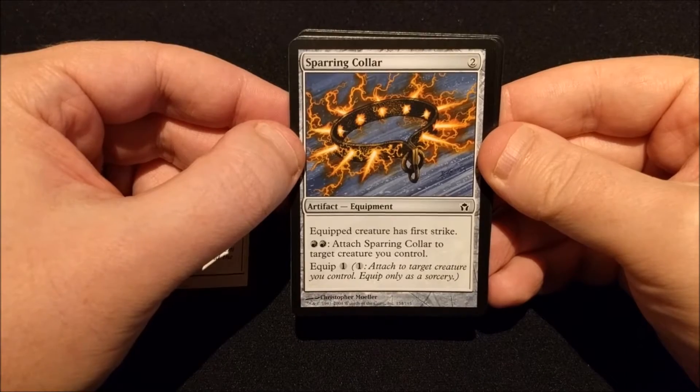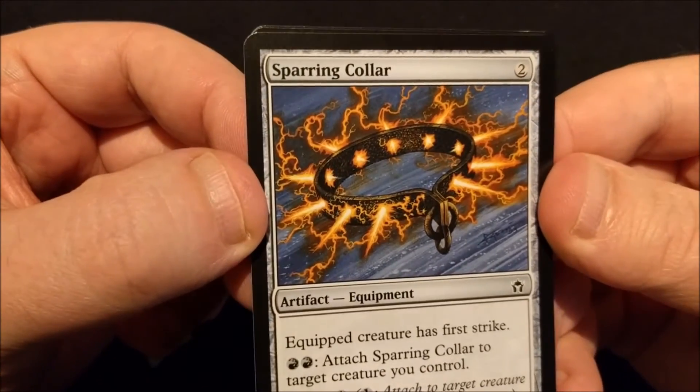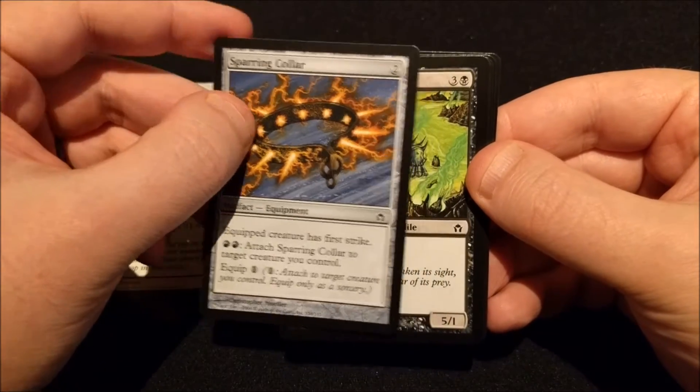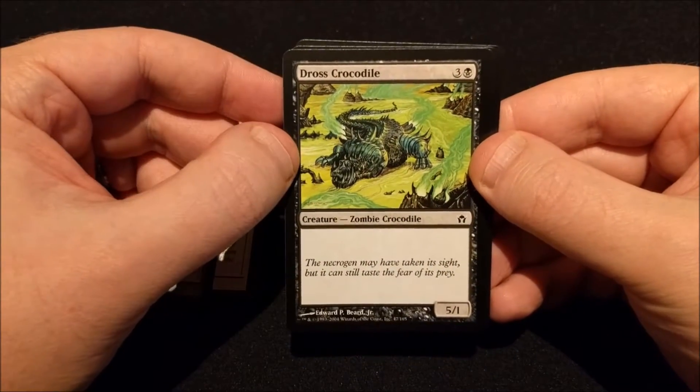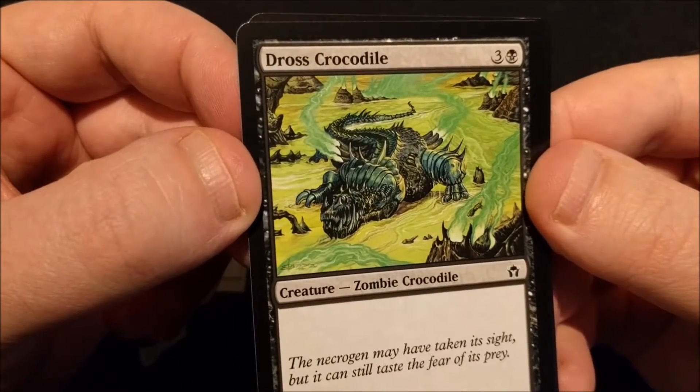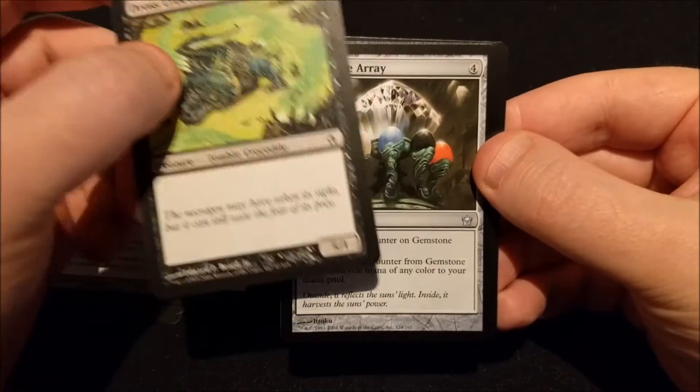A Sparring Collar — pretty cool, flames just shooting out. A Dross Crocodile. Pretty angry looking crocodile there.